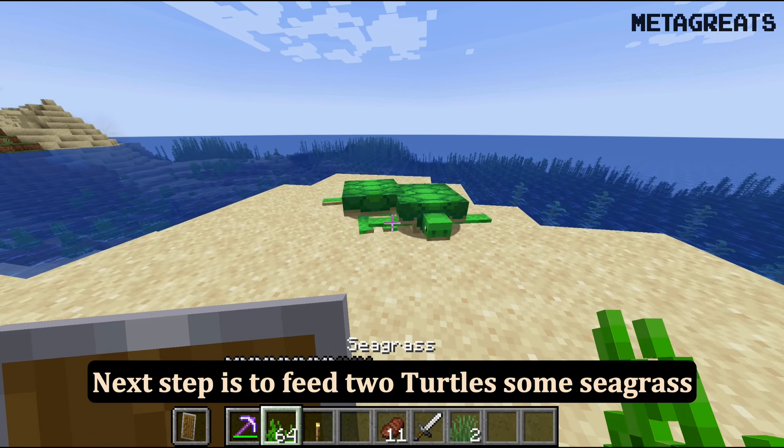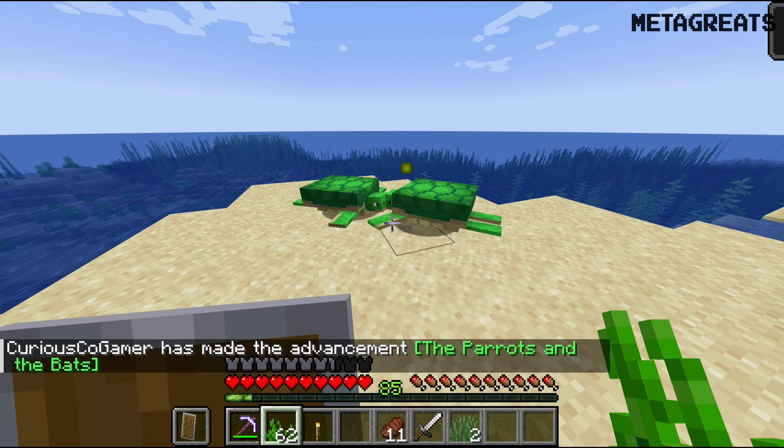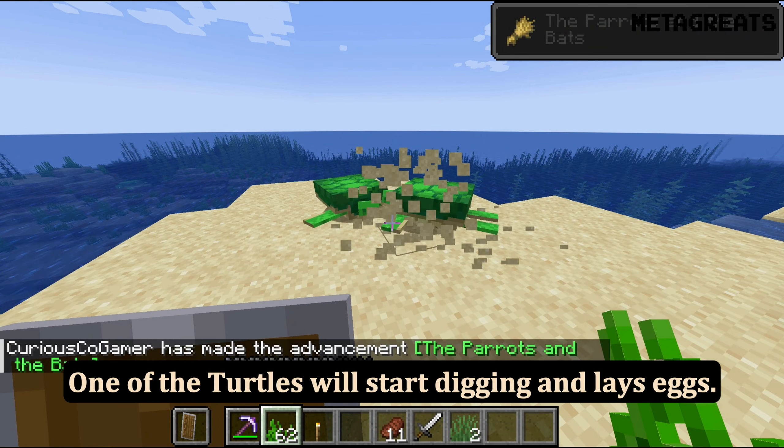Feed two turtles some seagrass while they are close to each other to breed them. One of the turtles will start digging and lay eggs.